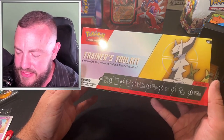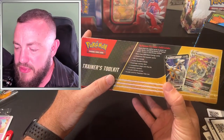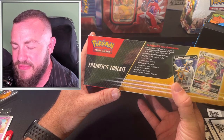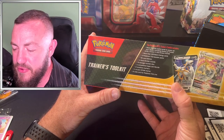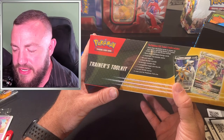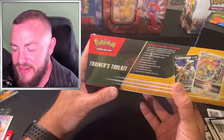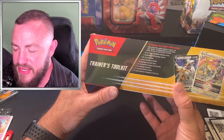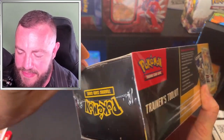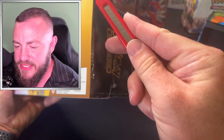Now the Trainer's Toolkit — I'm actually pretty excited for this. Let's read it off: more than 50 useful cards to power up your decks including dozens of trainer cards, Arceus V-Star, more than 100 basic energy cards, four packs, 65 sleeves, a deck builder guide, six damage counter dice, one competition-legal coin flip die, two condition markers, one acrylic V-Star marker, and a code card for Pokémon TCG Live. Let's tear into this.